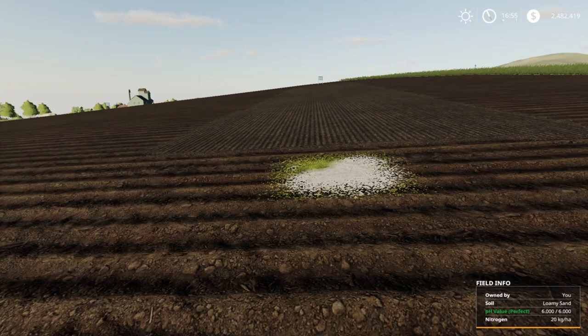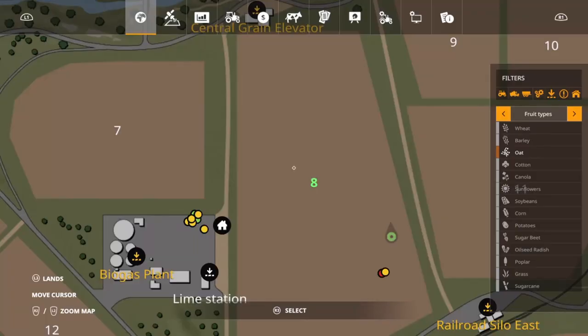Welcome back everybody. Driver53 here with another short video on precision farming for Farming Simulator 19. What I've got today is another test of a certain crop and which soil type it produces best in. We think it's going to be loam at 125%, and we're also going to look at the nitrogen levels it will take the first time you plant it — the optimum target levels for pH, nitrogen, how much reduction you'll get at harvest, and how much is left in the ground.